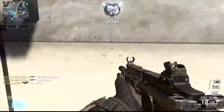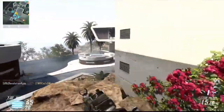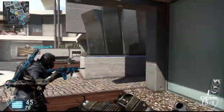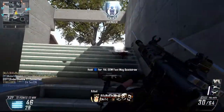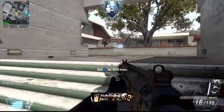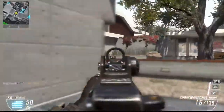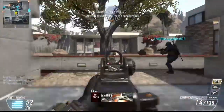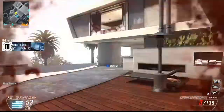Get the counter UAV down. Quick draw unlocked — that's always useful. I'm gonna pick up this FAL as well because it is a solid gun. Orbital VSAT on standby — there's a VSAT for me.